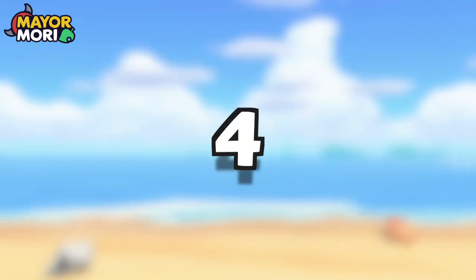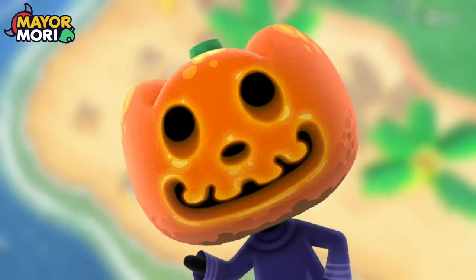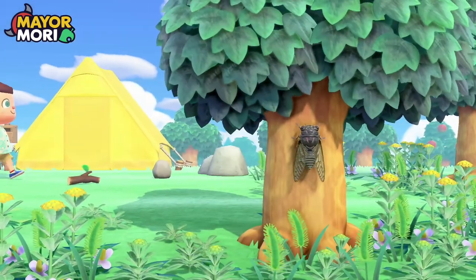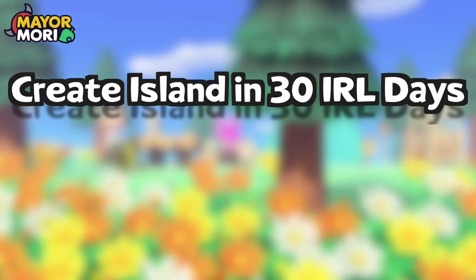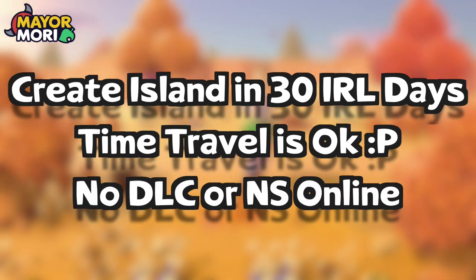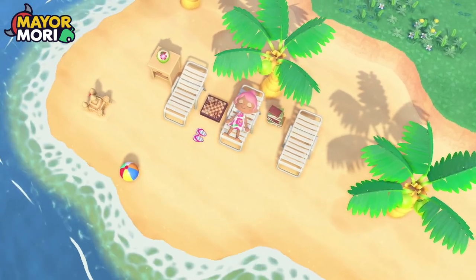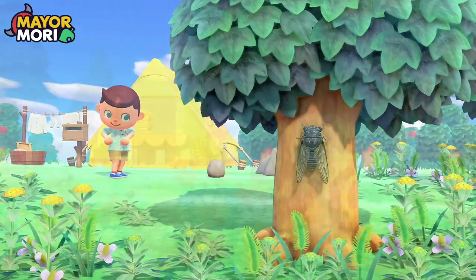Hey YouTube, welcome back to day four of the 30-day challenge where we are aiming to design a spooky island in time for Halloween. Here are the ground rules: we need to start and finish a new island in 30 IRL days, time travel is allowed, and there is no DLC or Nintendo Switch Online. Plus, we aim to do a bunch of Halloween builds and try to make the whole thing as Halloween-y and spooky as possible. I hope you enjoy!